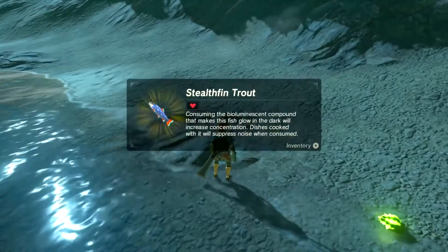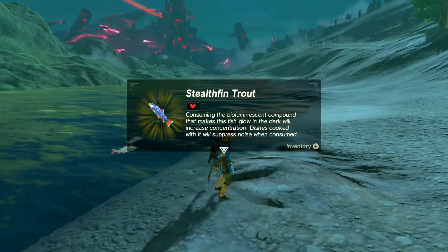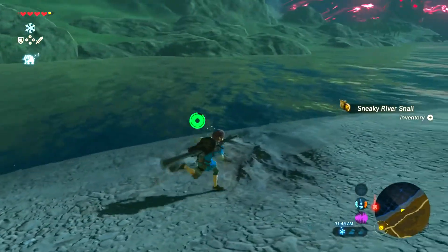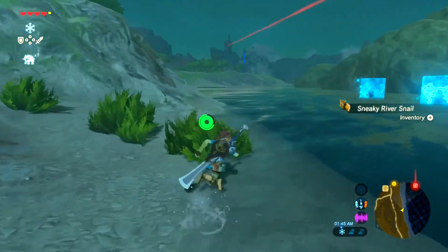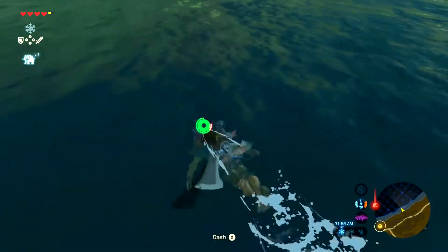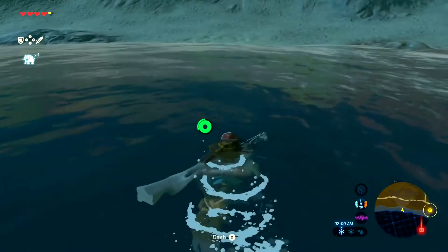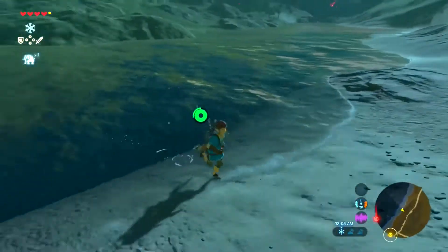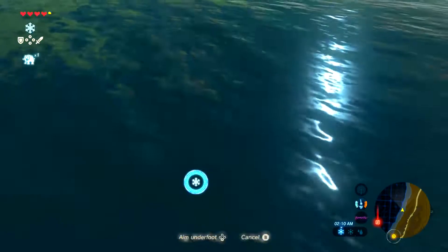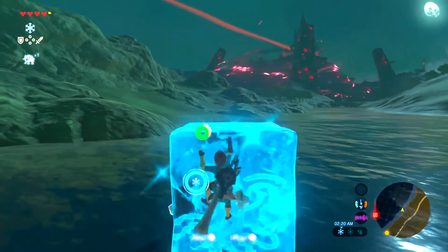Stealth fint trout — consuming the bioluminescent compound that makes this fish glow in the dark will increase concentration. Dishes cooked with it will suppress noise when consumed. What a stupid fish — he just... This fish straight up pushed himself onto the land. I was trying to catch the fish, but the dumb fish just straight up put himself there — he set himself up for failure. The game won't register my A inputs, so I'm just trying to shoot.